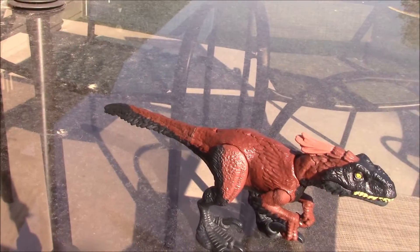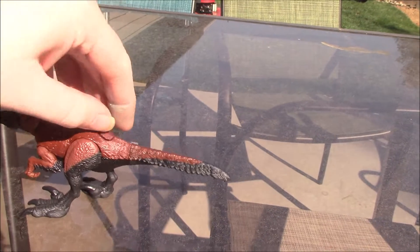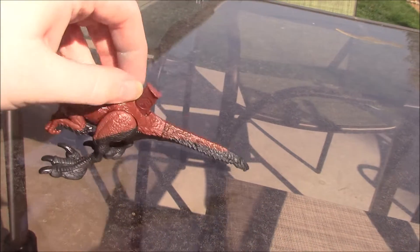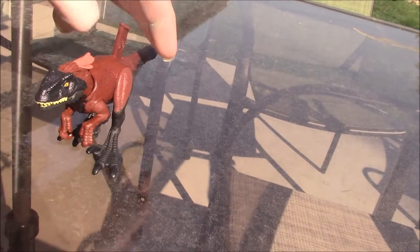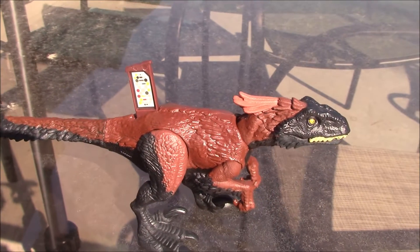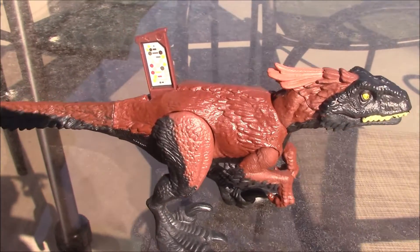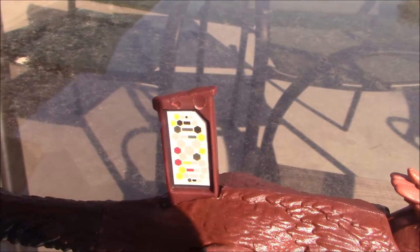I'm not going to show it off, but if you so desire, you can rotate the tail around. If you want the scan code for this guy in the Jurassic World Facts app, there it is — pause the video right now and go ahead and scan it. I'll even give you a bit of a closer look. If you want it, pause the video and go scan it.